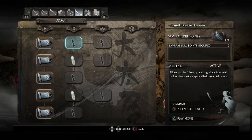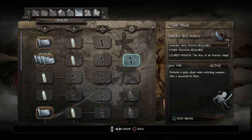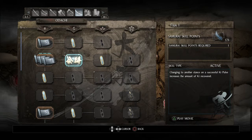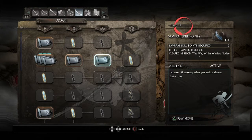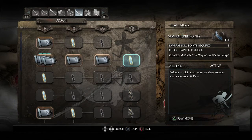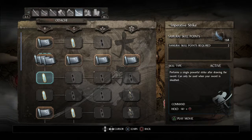Now that I've purchased all the global skills, I should also purchase the Flux ones - those are also global. If you switch weapon stance while doing a ki pulse, you'll recover a little bit of extra ki, which can be really useful. I'll pick up this other one too even though I never really use it - it's a global skill, it's worth having.